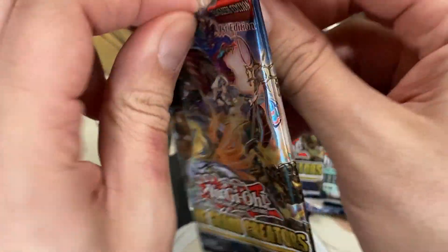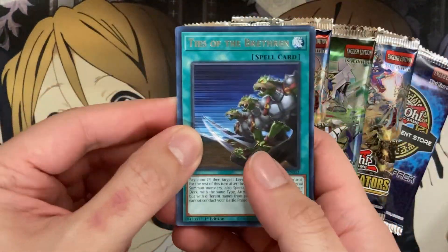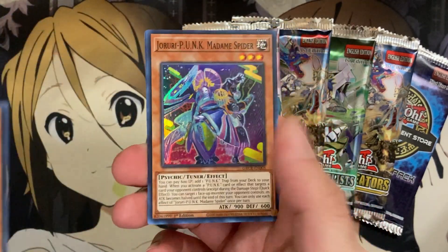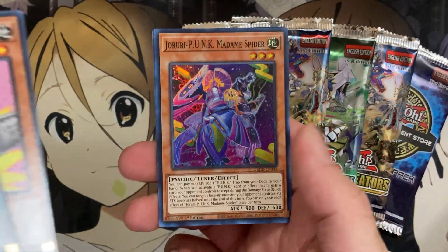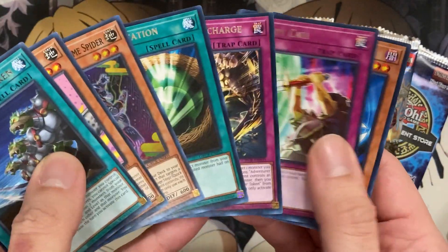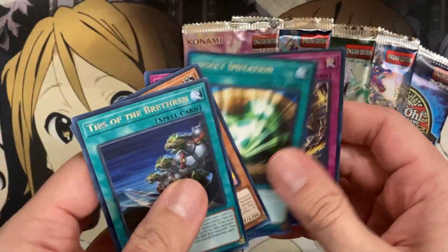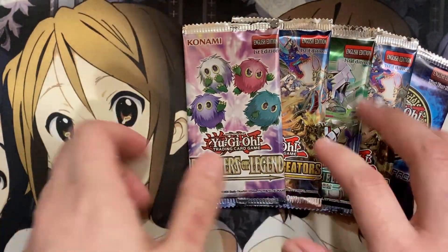Fifth pack, another Grand Creator — it's going to take a good majority of the opening up. We have Ties of the Brethren, Gokapol, and I thought it was going to be Madame Spider again for the Super Rare. No E-Teles, no Slamstrikes — just looks like Insect Invitation, which I can't remember if this has ever even been reprinted. Pharaoh's Servant, I think it came out.